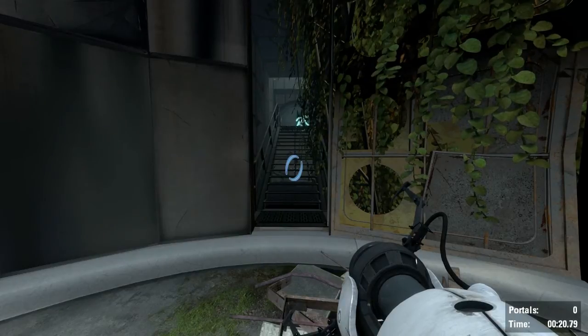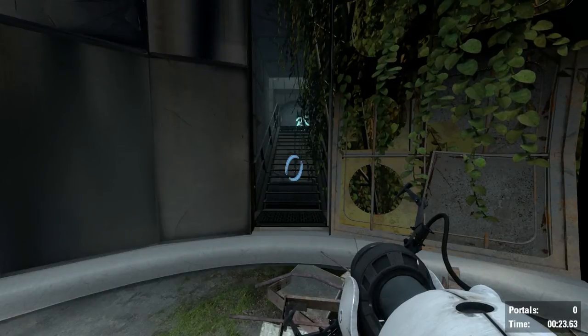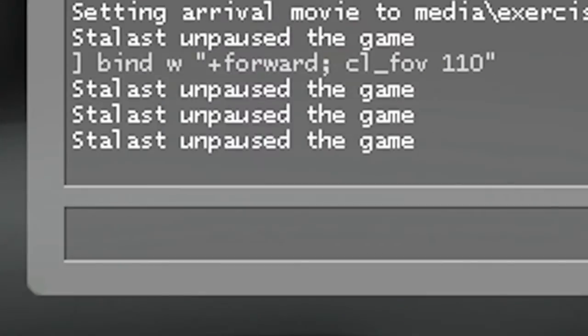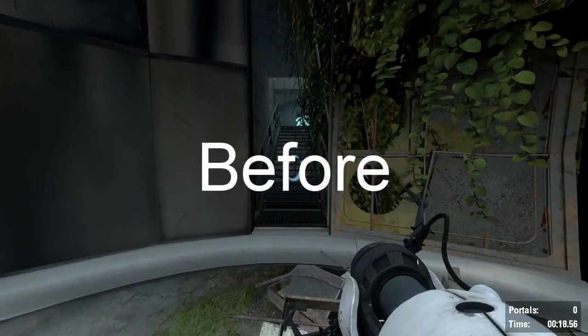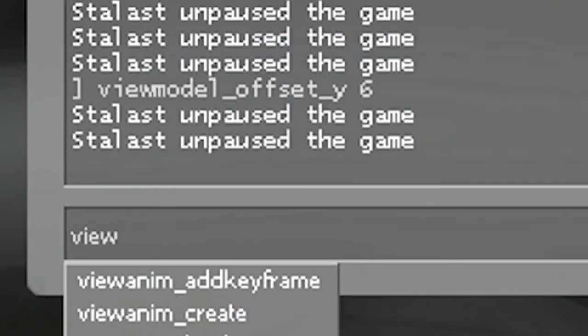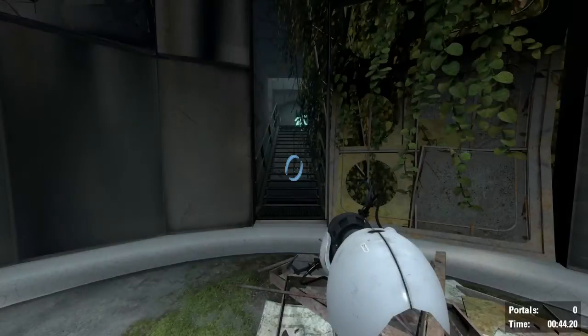Additionally, you can change your Portal Gun offset value, which makes the Portal Gun appear further away or closer. People have been complaining in Portal 2 that the Portal Gun is too close to the player and they preferred it how it was in Portal 1. You just type in viewmodel_offset_y, and I think 6 makes it look quite far away — I quite like that. But you can change this to any value that you want, for example something ridiculous all the way out.